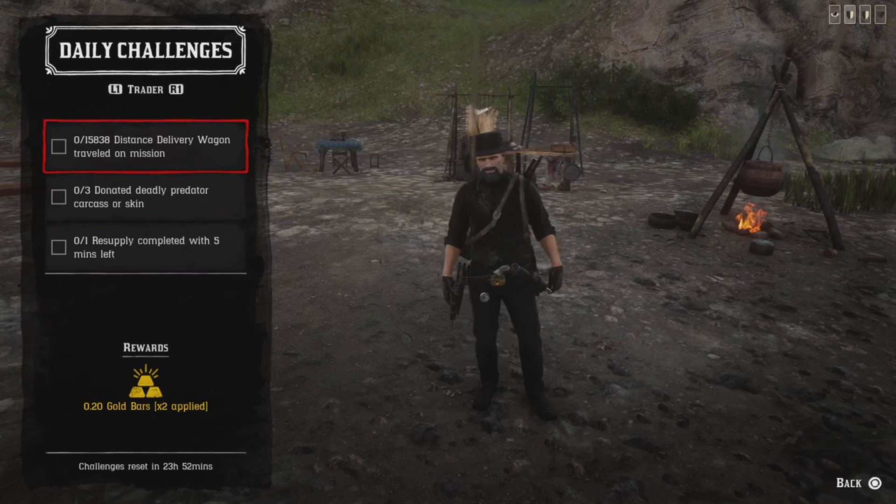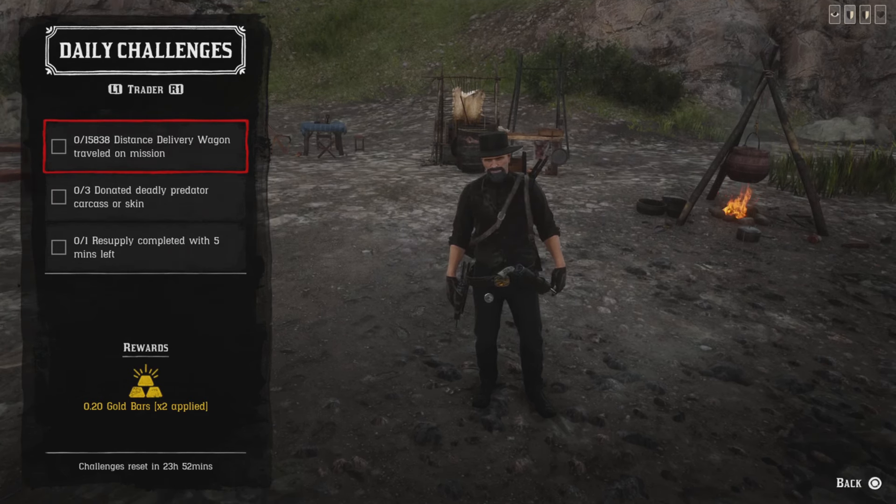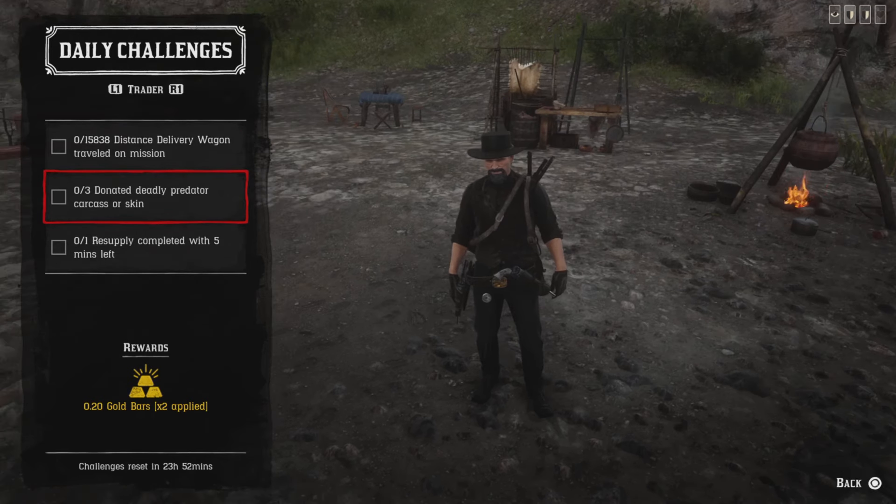For the 15,000-distance delivery wagon travel, go on a delivery mission — you need to travel three miles on a delivery, either local or distance, and you'll get that challenge.